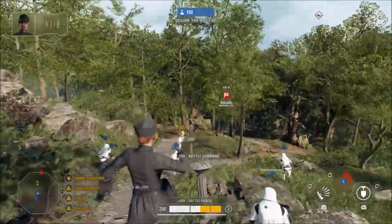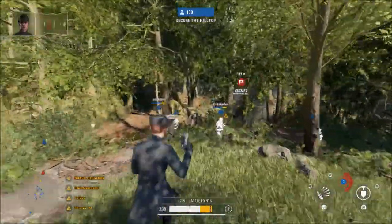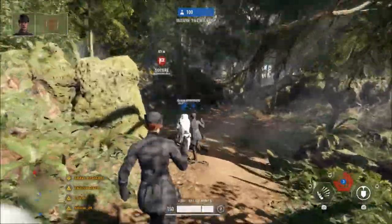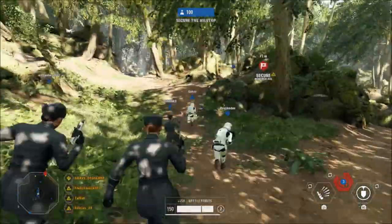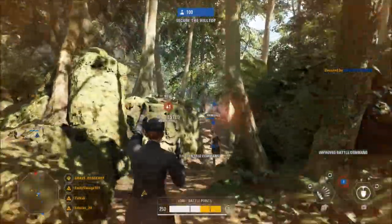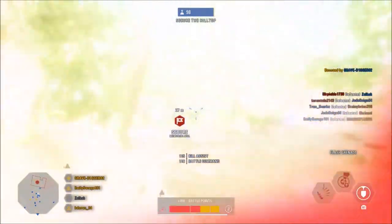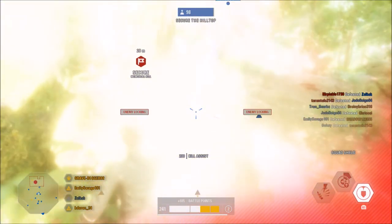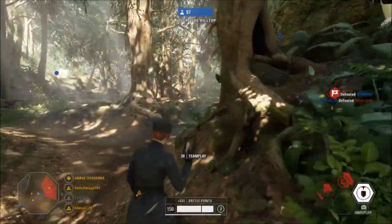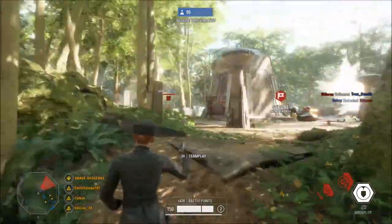First of all, they talked about Naboo being added to capital supremacy, so the Naboo map will be playable in that mode. The big thing, like I said, was Droideka, coming to the game on June the 26th. You will have three different abilities along with a twin blaster cannon as your primary weapon. Ability one will let you go into roll form, and ability two will let you go into overload so you can overload your weapons.